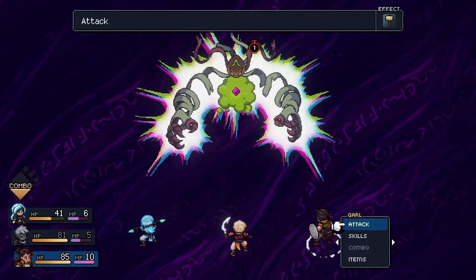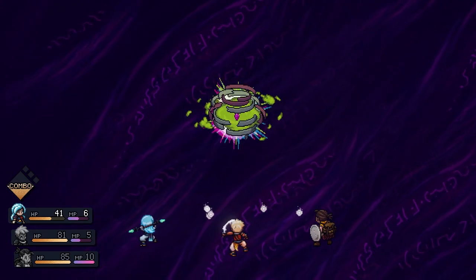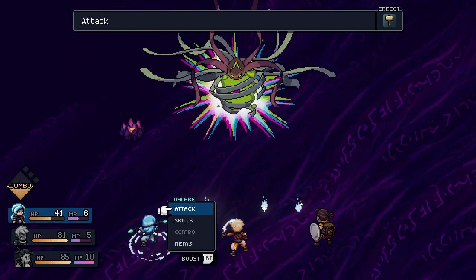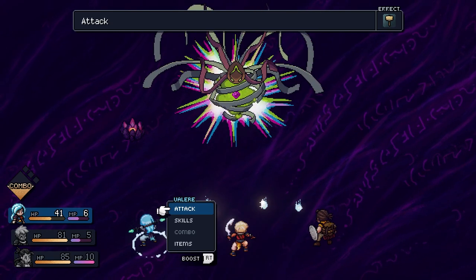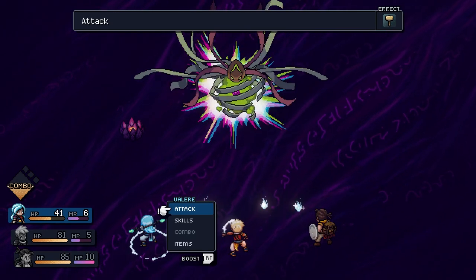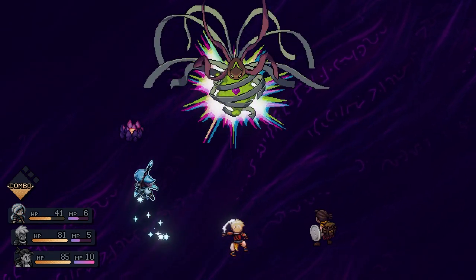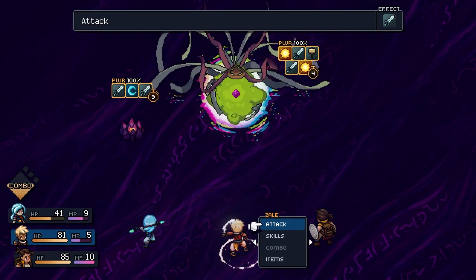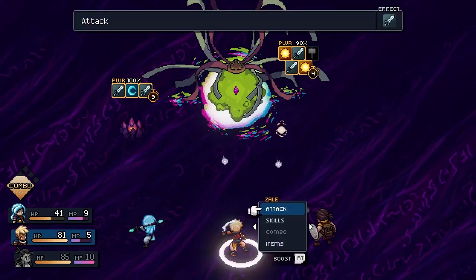Actually, we're just gonna attack. We're gonna get a boost just in case. It shapeshifts - oh, does that mean you're weak to physical now? Well, I know you're not. So now you're the only one left. Oh, it's completely resistant to physical - got it. Holy crap. Oh, it's vulnerable - it is vulnerable to physical now.